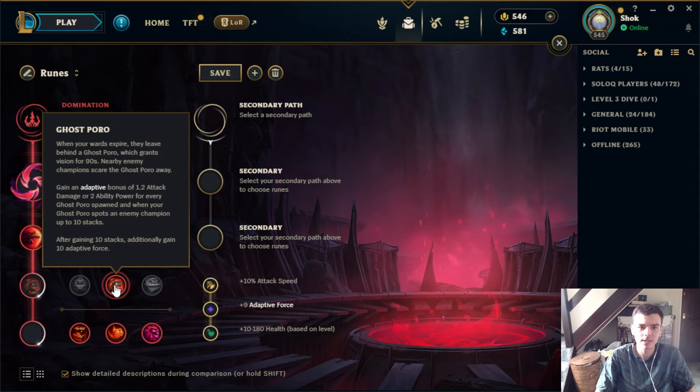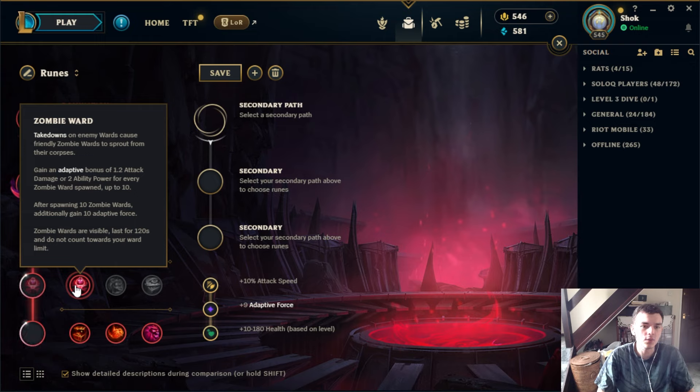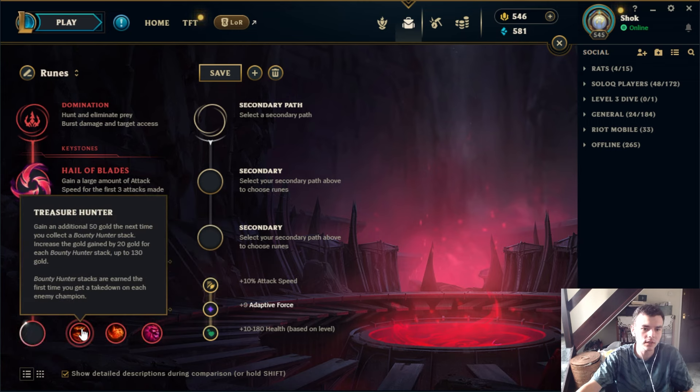Ghost Poro is sort of underrated but also sort of overrated. Every time your ward expires — it has to actually expire, not be cleared or swept — it drops a Ghost Poro that spots people out and gives the adaptive bonus. The problem is in higher elos wards are often swept or pinkwarded, so the Ghost Poro doesn't spawn and it can take a really long time to stack. Zombie Ward is pretty good though — you get bonuses from clearing enemy wards and gain a bit of vision when you sweep them. The main downside is it forces you to take Sweeper, which can hurt mid and top for side laning, but for Jungle or Support it can be very useful.